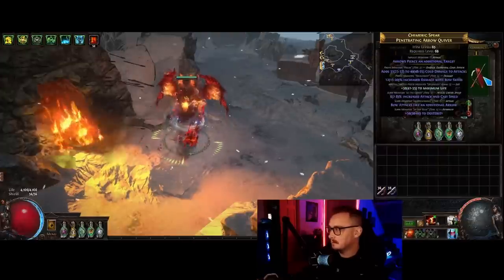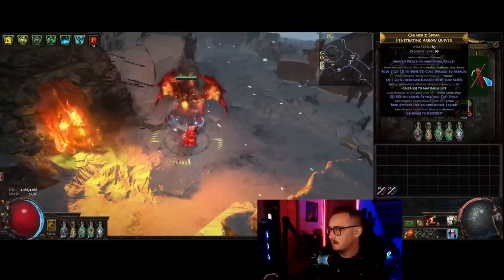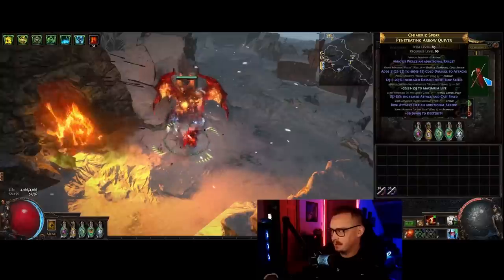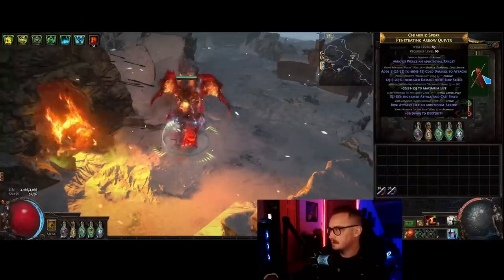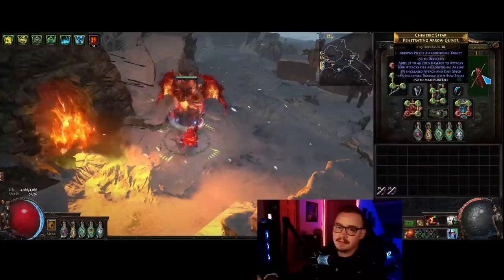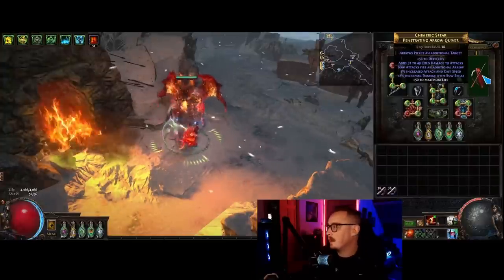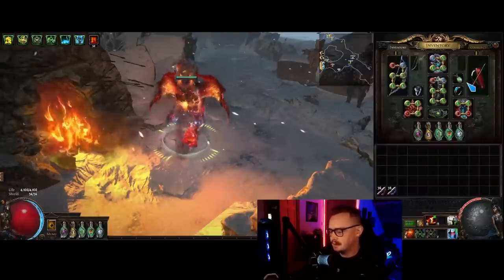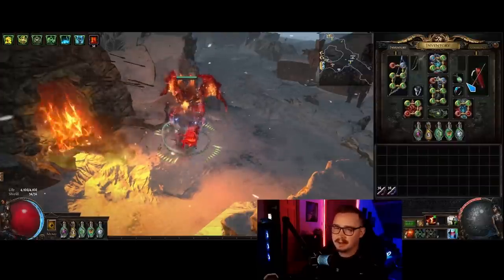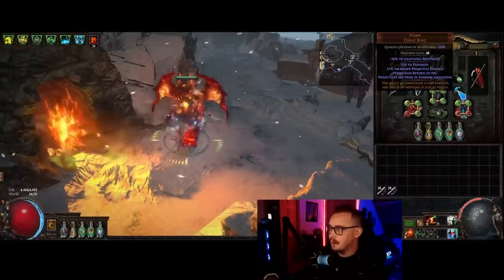We get Culling Strike and 60% multi. I have a perfect-rolled one here that I put crit catalysts on. This is actually not a very good quiver - I had this in my inventory and just never upgraded it. The additional arrow is obviously the focus here. The prefixes on this are pretty terrible - I probably should just use a veiled chaos orb or something to redo them. The things you want here are damage with bow skills, projectile speed, critical strike multiplier, and a big life roll.